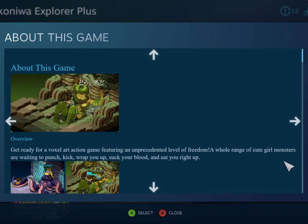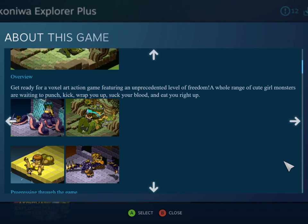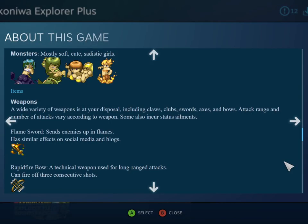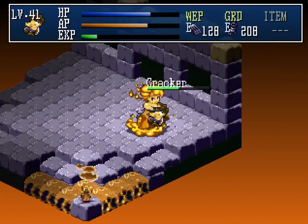The ad copy for Hakoniwa emphasizes Monster Girls, quote, waiting to punch, kick, wrap you up, suck your blood, and eat you right up. Most enemies are soft, cute, sadistic girls enveloping the slacker, or squeezing him, or covering him in goo.